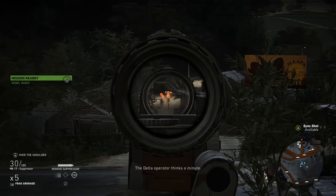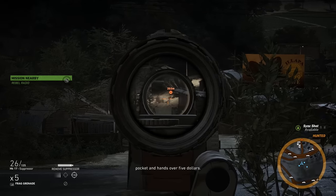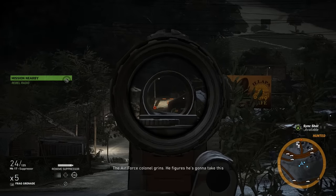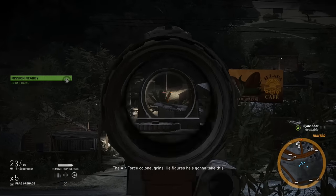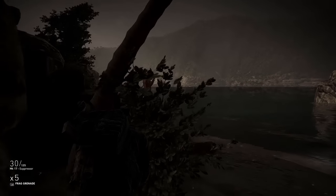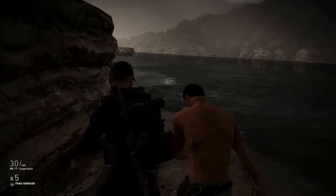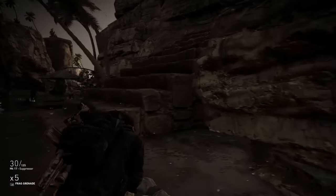As you guys will see here, these guys are almost 200 meters away with a suppressor and there's almost no bullet drop, which is actually quite good for an assault rifle in this game. Overall, the weapon behaves like a long-range assault rifle. For the most part, this is not going to be your run-and-gun rushing around assault rifle.